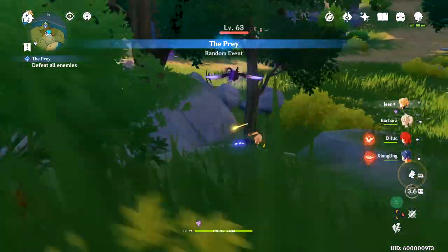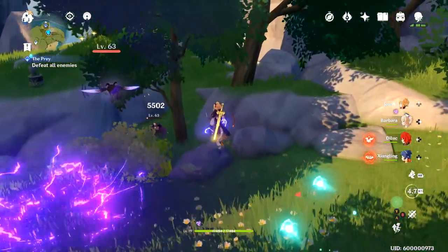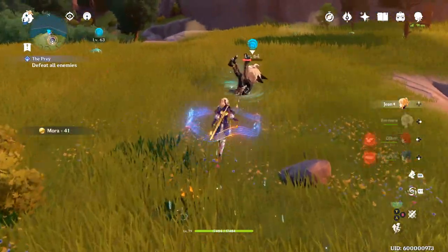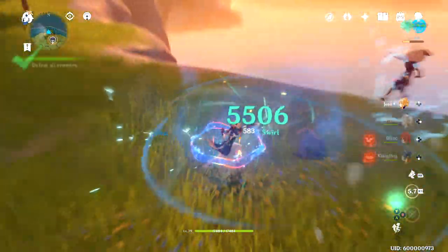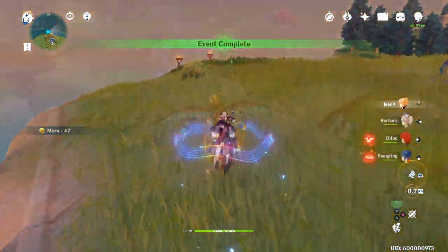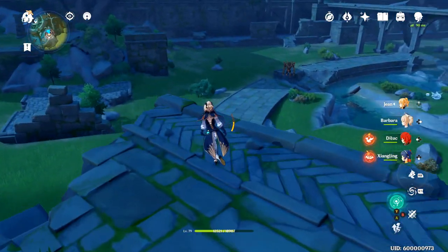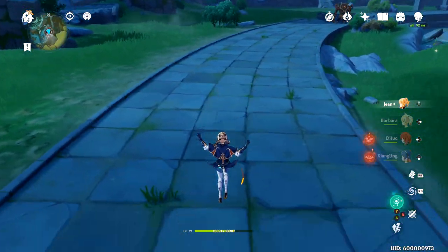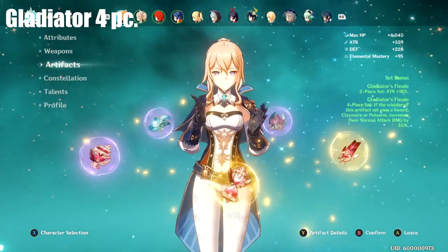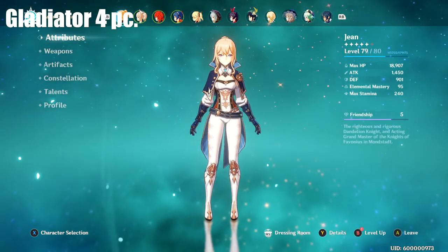As usual I did some testing, so here are the results of my trials. We tested four-piece Gladiator and two-piece Berserker plus two-piece Gladiator, with very close to the same stats — though you'll see some different crit rate and different damage numbers. For the test we tried three-hit plus charge attack combos four times in a row for both sets. Keep in mind all damage done today is on a golem, so most of it is reduced, with the exception of elemental damage. The first set tested was the four-piece Gladiator set, which has a lower crit rate but higher overall damage.